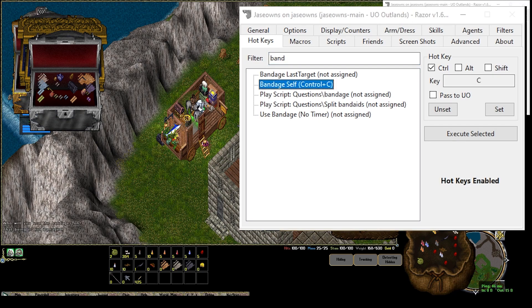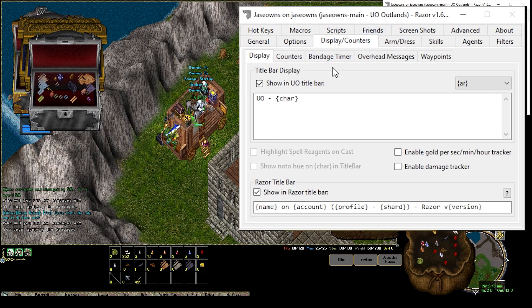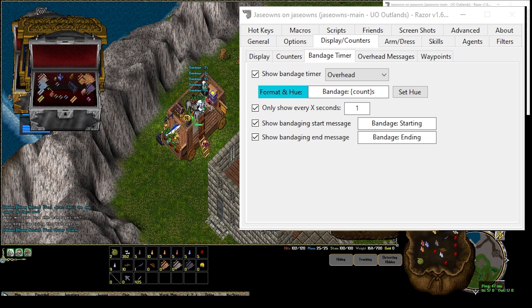It basically just uses a bandage on yourself. I have mine on Control-C, and I'm not damaged right now, so let me drink a potion just so I can have some damage. But basically it starts to bandage. In order to see the countdown, it's under Display Counters Bandage Timer, on and off. As you can see, if I happen to run the hotkey again, it overwrites my bandage. It never actually finishes.